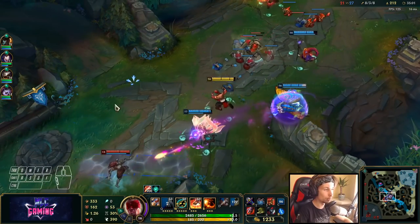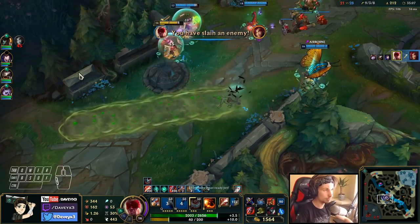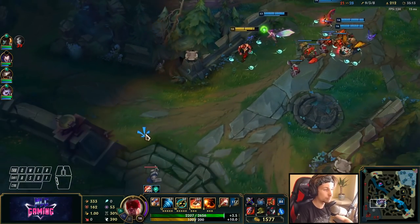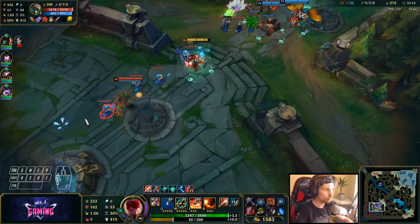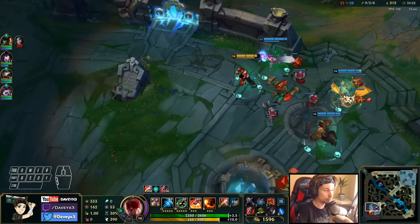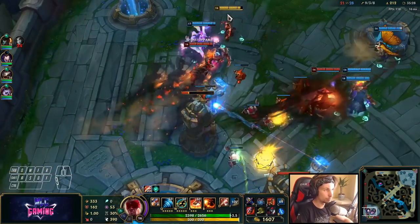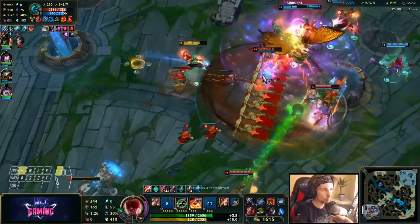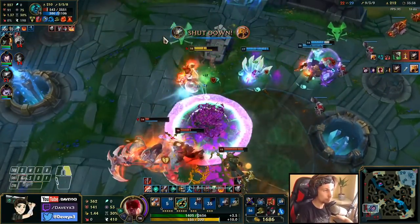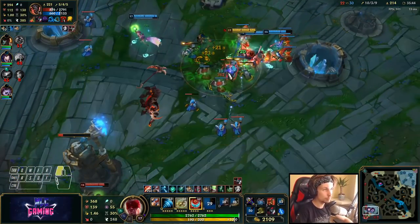I missed my Q again. Now we can force Baron or try to end — let's see what we can do here. I thought my ward was up there — I used my ward on the other grab before so it wasn't. That Azir ultimate wasn't great for them though. Yep, we can end it right here!